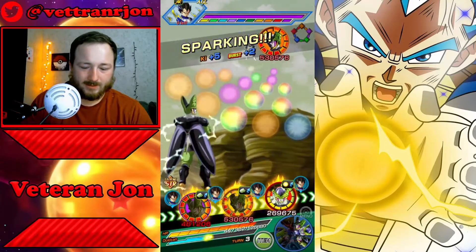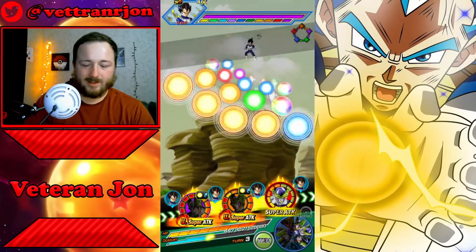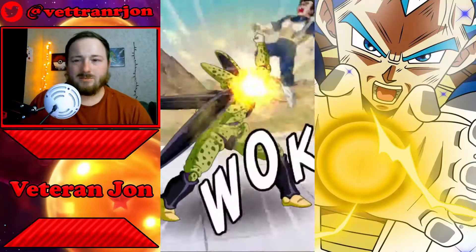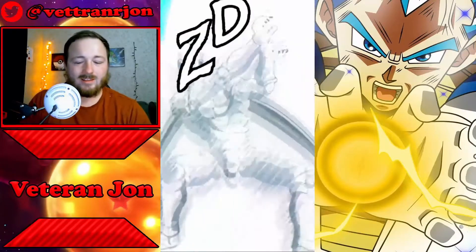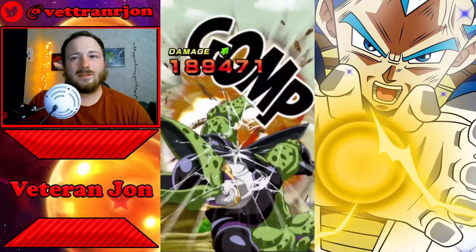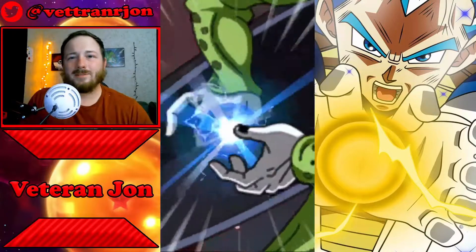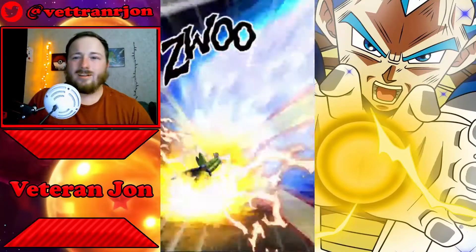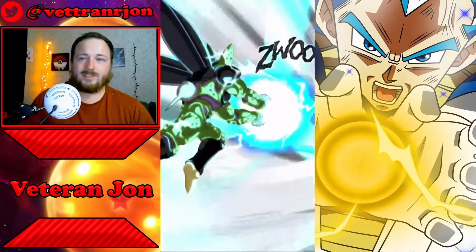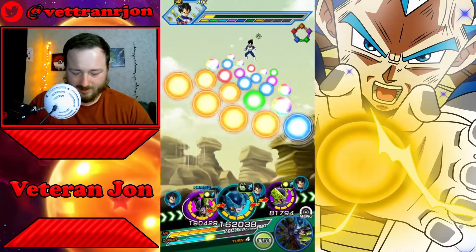On the end he'll be slightly more defensive than normal because he got more than six Ki spheres. I really like the STR EZA Cell — I think he's my favorite. Him and the END one I like more because they're not completely reliant on Ki spheres. The TEQ one completely relies on Ki spheres and he does heal every time he super attacks, but the STR unit stacks attack and defense, and the INT Cell stacks attack, which is pretty useful.